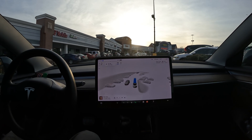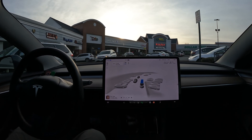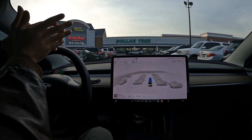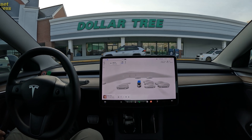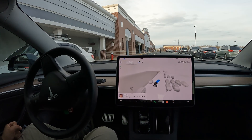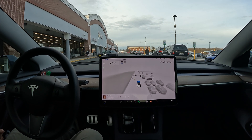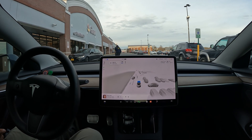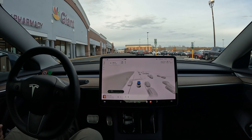It did a really nice job creeping its way into the shopping center — felt very human-like, not obstructing any traffic. Speed bump test: version 12 hit it at nine miles per hour — I'll take that. It cut through an area where it normally would go all the way around, which surprised me. We might have needed a disengagement but it figured itself out. Look at all the people crossing — it stopped perfectly and didn't hesitate to proceed once clear.